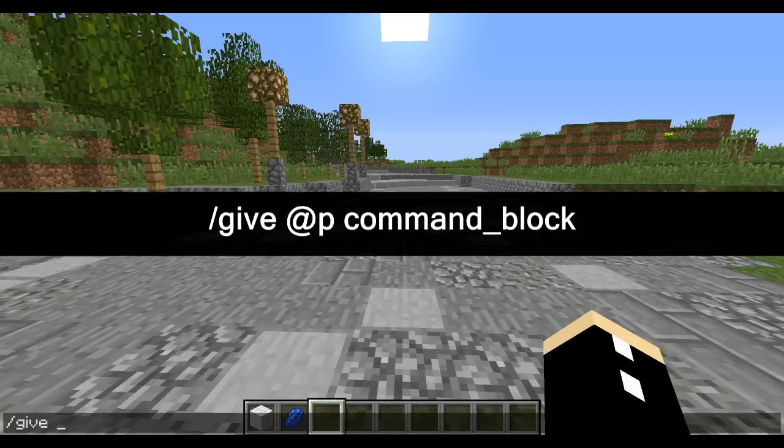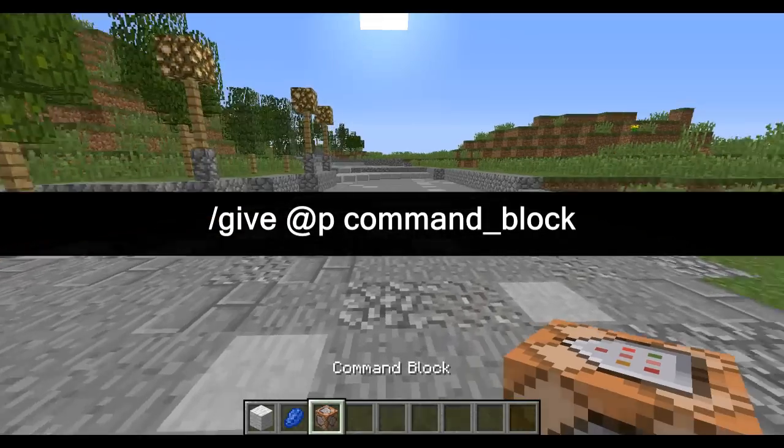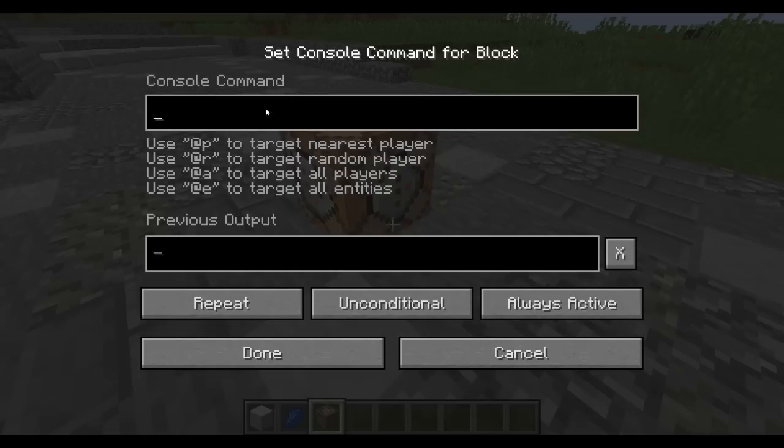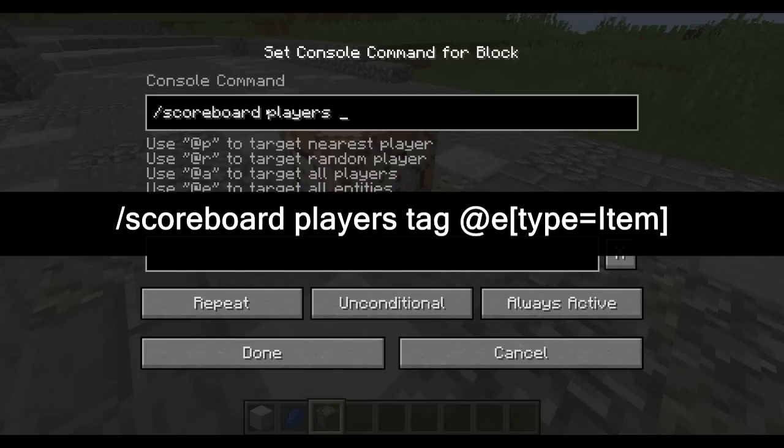First off, we need to give ourselves a command block. We need to make this a repeating command block so it activates 20 times per second and it must be always active. We are going to tag a few items. We're going to go: scoreboard players tag, at a, type equals item. That's a good start — so it's looking for every item.